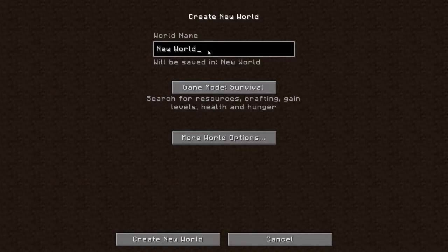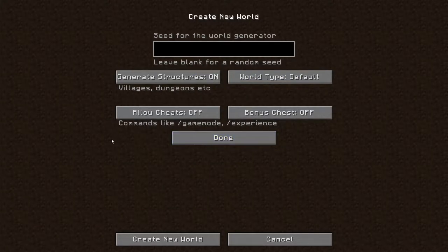This is going to be a flight into the unknown. It's random, the theme, and we have a set of operations that we need to do to make this one work, to set it all up. Let's set this up as the right world: survival mode, no seed, cheats on, structures on, world default. I'll leave everything like that and I will create that world.